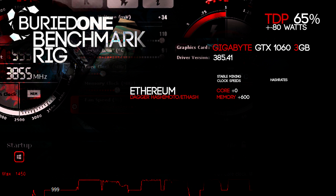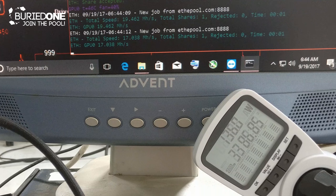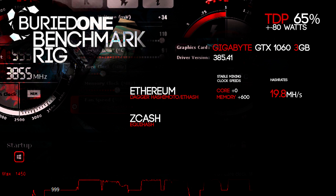We got some really nice results except for Ethereum. Mining Ethereum with Daggerhashimoto, or Ethash, with a clock speed of 0 on the core and +600 on the memory, we only accomplished 19.8 megahashes per second. This is really poor for a GTX 1060 — it's like the absolute lowest I've ever seen.